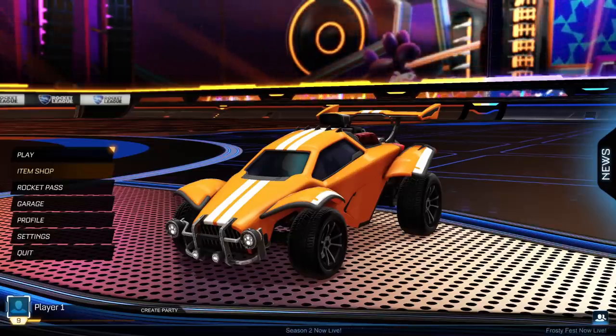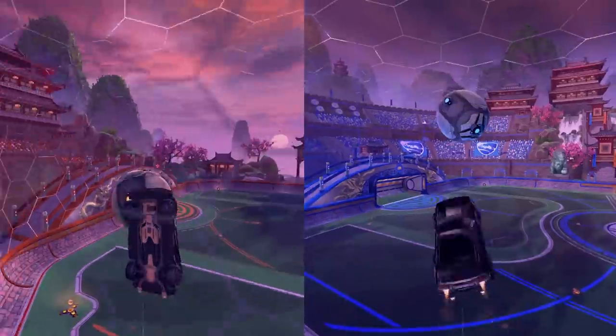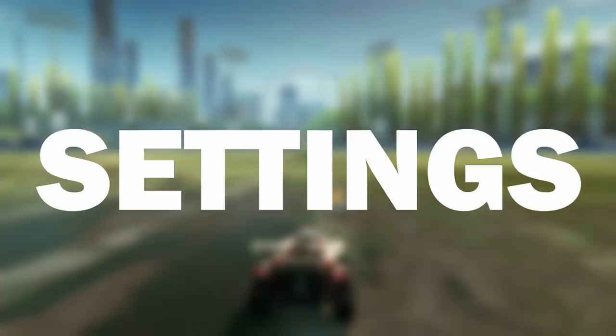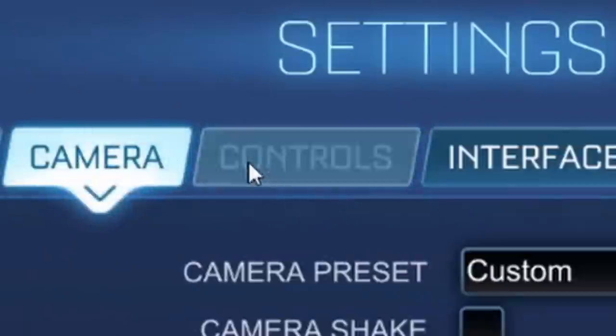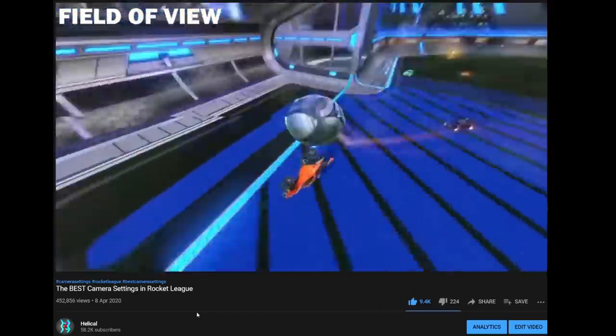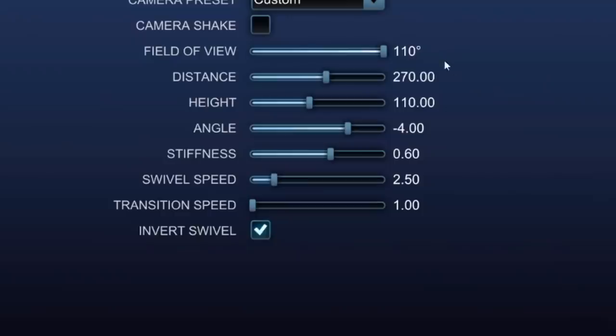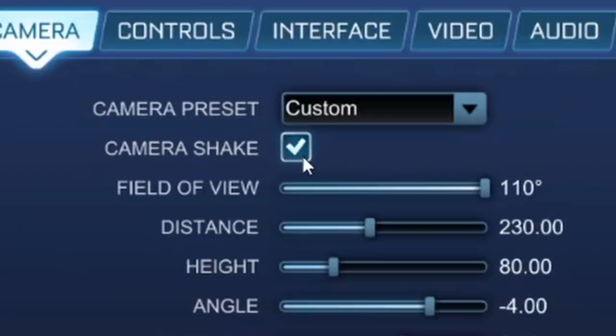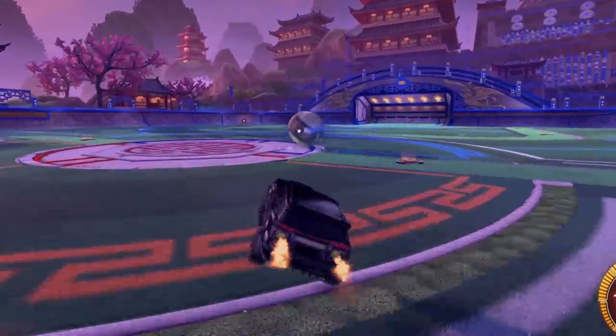Alright, so you're Bronze — you've just started the game and are probably wondering what to do. You've seen ceiling shots, flip resets and whatever else, and are probably wanting to learn those, but that is way down the line. Firstly: settings. You want to make sure you have decent camera and controller settings, as creating good habits now is easier than changing them later. The numbers on screen give a general idea of good camera settings — close enough for fine car control, far enough to see around the field. Make sure you turn off camera shake.